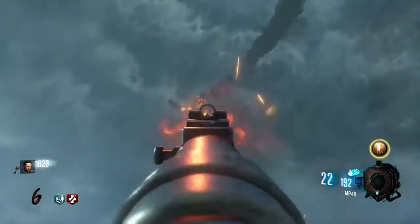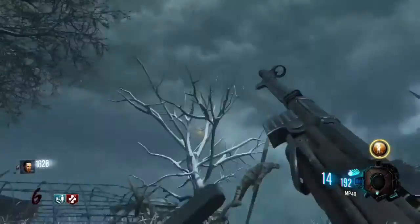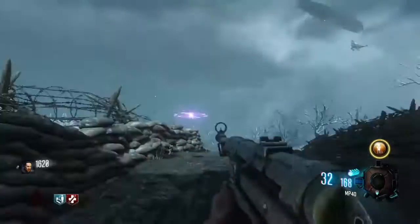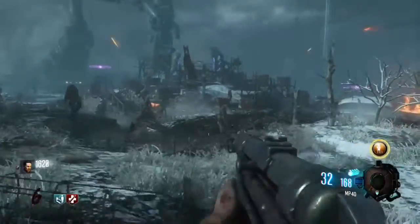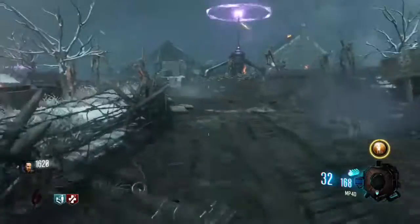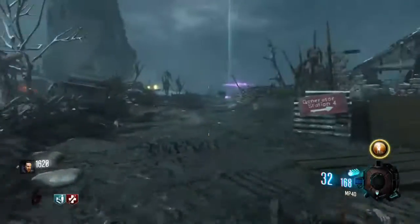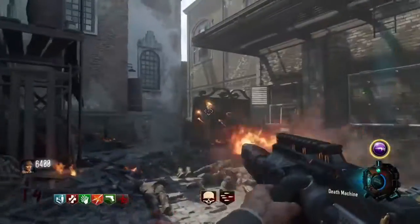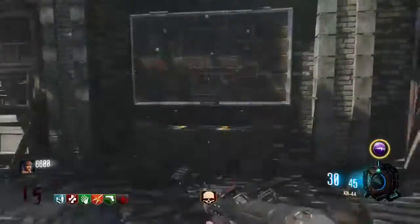There's so many things to do, like getting the staffs — that's fun. The Panzer is not a problem; the hook he throws at you is easy to deal with. You just use the red button and it's so easy. I love doing the falcon punch and everything about this map. I put it at a strong three.